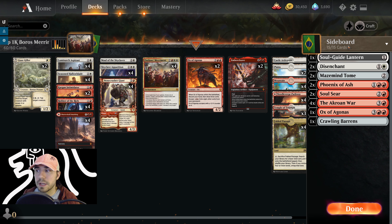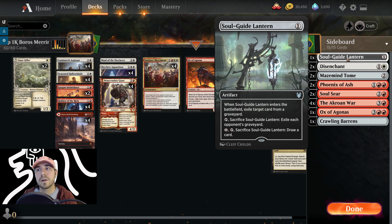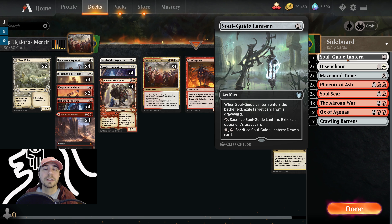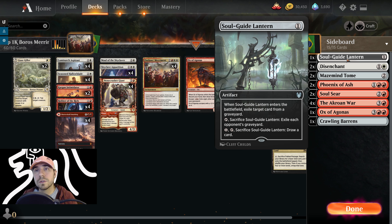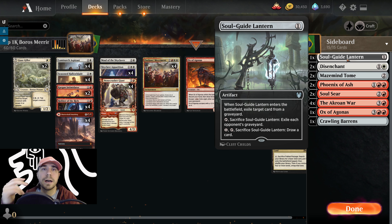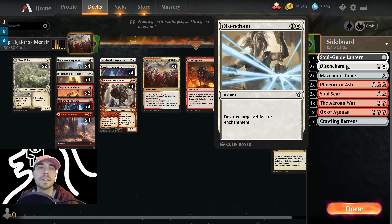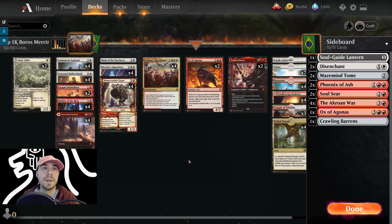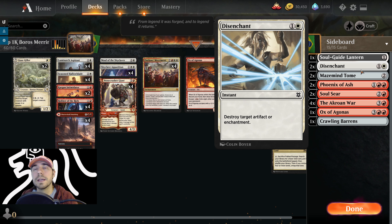Let's talk about the sideboard. First, Soulguide Lantern — it enters, we exile a card from a graveyard, or we can sacrifice it to exile all cards in an opponent's graveyard. You'll play this against mid-range to late game decks using the graveyard. Disenchant — destroy target artifact or enchantment. Play this strongly against Mono Red, Mirror Match, Doom decks, late game Yorian decks, or Gruul hitting Great Henge.